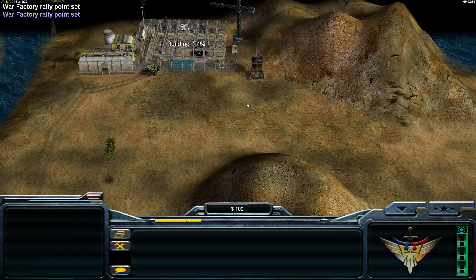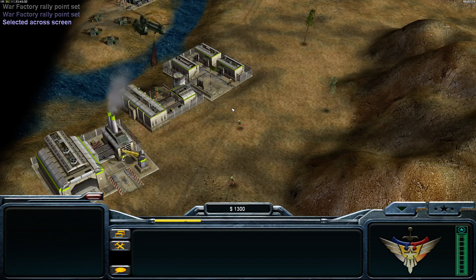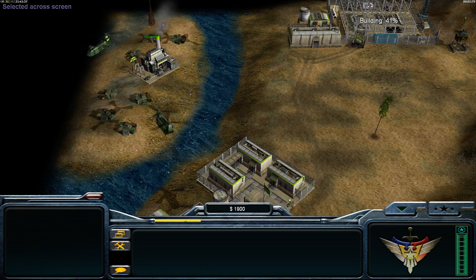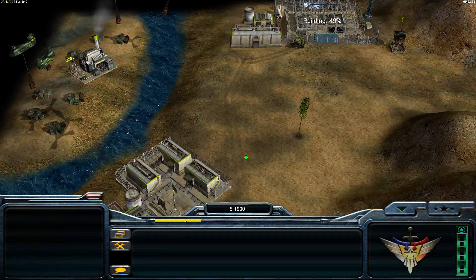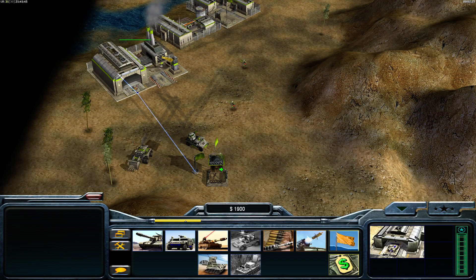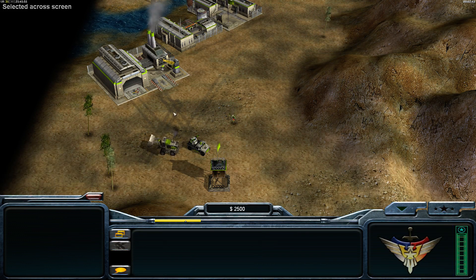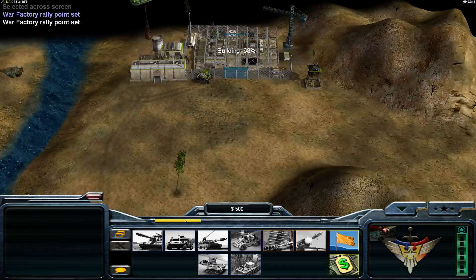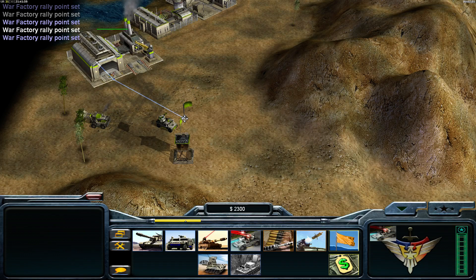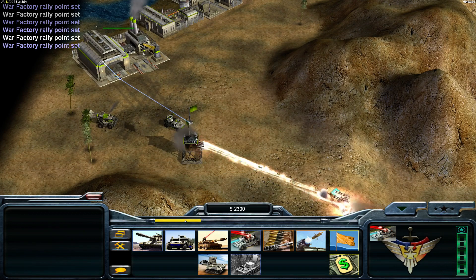We also need Avengers very quickly, and a strategy center very quickly — for the search and destroy upgrade for a wider range for our Avengers. That's going to be very important against the artillery. We also need to protect our Avengers as well as possible; we don't want to lose these. They are very expensive and we don't have a lot of cash in the beginning. We only have these few supply piles with 10,000 each inside.